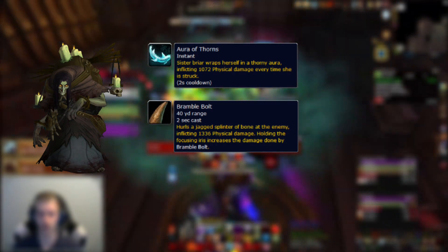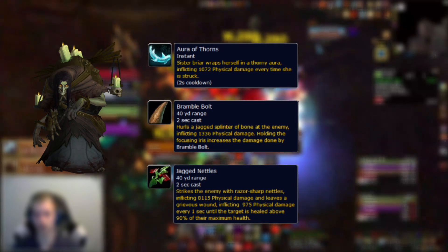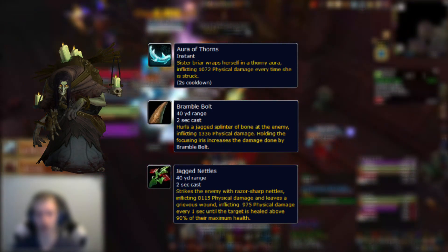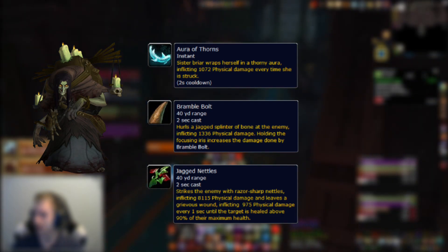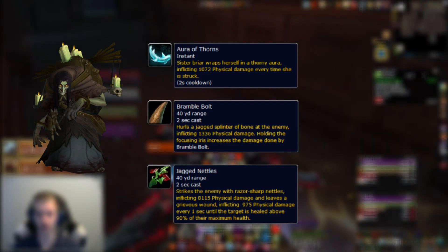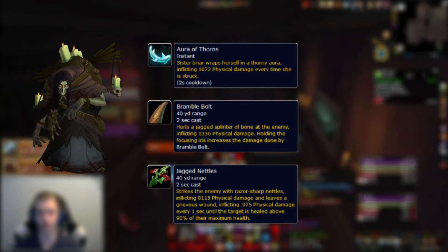When Sister Briar holds the iris she gains access to Jagged Nettles, putting a bleed on a random player dealing mediocre damage until the player is healed above 90% HP. Healers keep an eye out for this as you want to get the player above 90% as soon as possible, since they are also taking damage from Aura of Thorns.